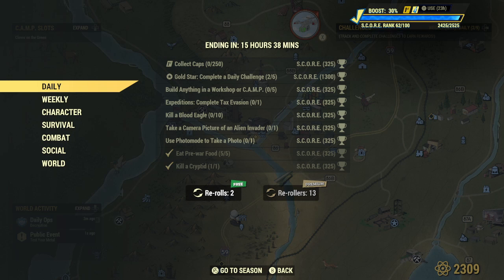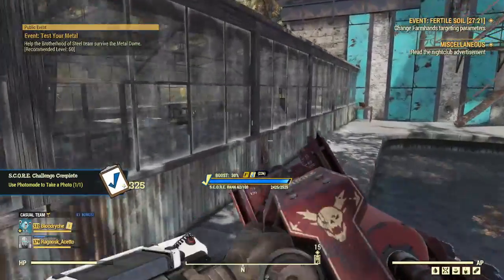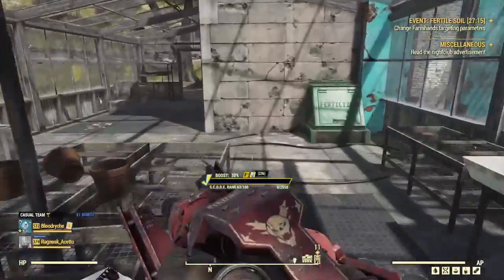We have to complete Tax Evasion — that's one of the dailies. We also have to install the Valentine's Day stuff. The expedition Tax Evasion is such an easy one to plow through, especially with multiple of us. It goes really quick.